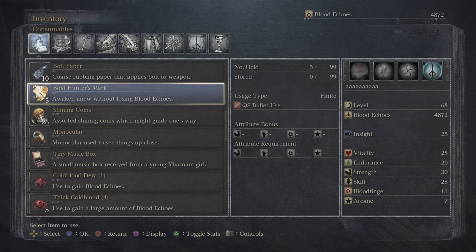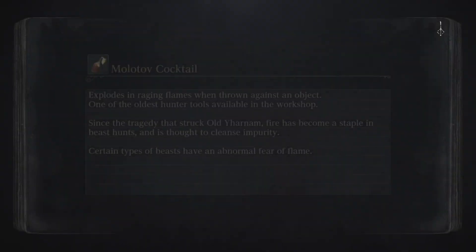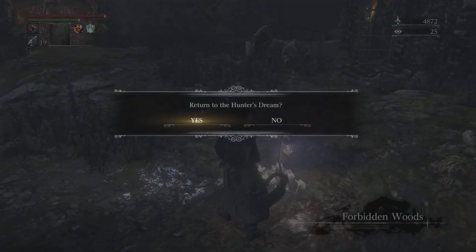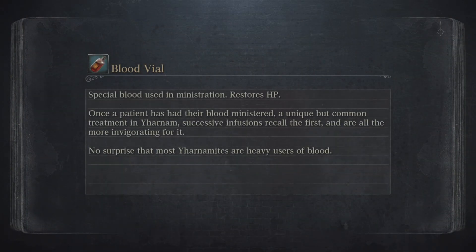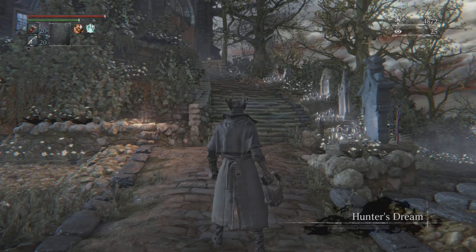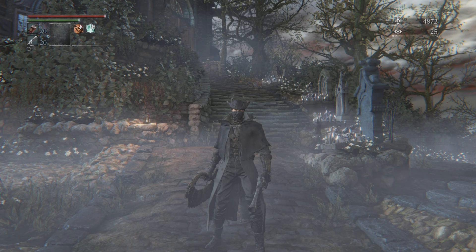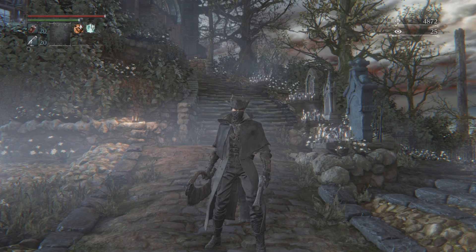Once you've done that, we're going to hunter mark out and go back to the hunter's dream. That's it for today. In the next episode, we are going to tackle the Nightmare Frontier. Again, Nightmare Frontier is a completely optional area — you don't need to do it — but I do recommend you do it because it's just more Bloodborne, and there's a fun boss at the end. Not the most exciting boss in the whole game, but there is a boss at the end of Nightmare Frontier. So that's it for today's episode — hopefully you guys enjoyed, and hopefully I see you on the next one. Peace guys.